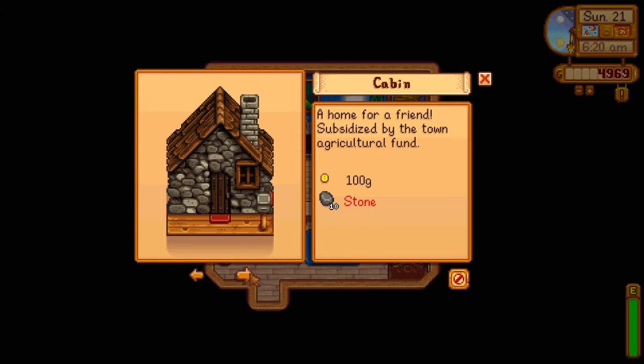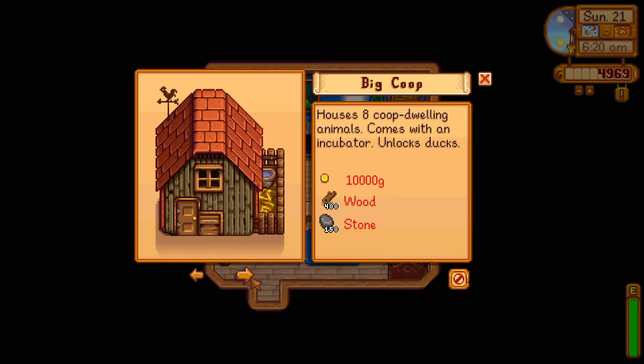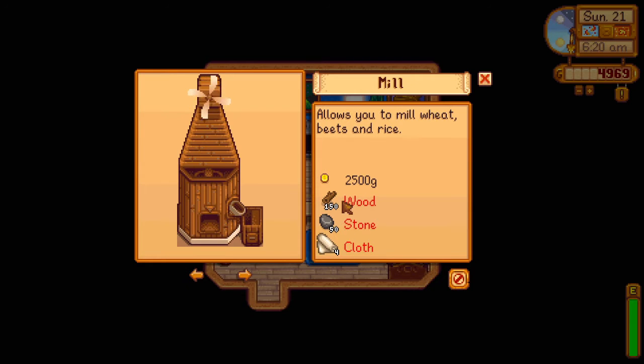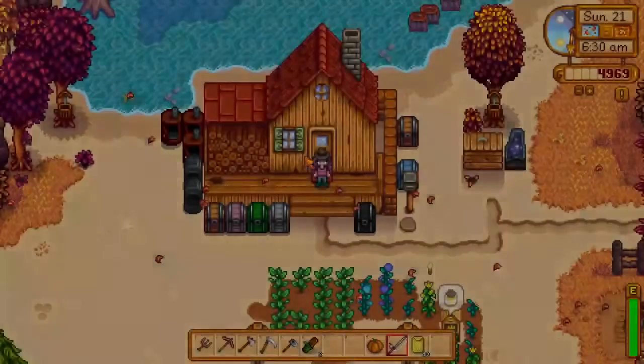The horse stable would be cool but we're not gonna be able to get that. For the mill, the other things would be easy enough to get, but we need four cloth. So I'm gonna have to keep an eye out for that. We may need to upgrade our barn so we can get sheep, their wool, and all that fun stuff.